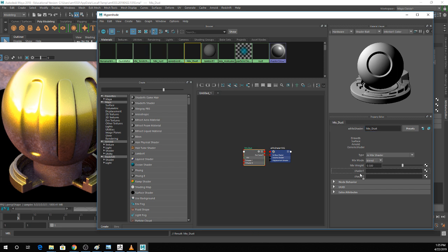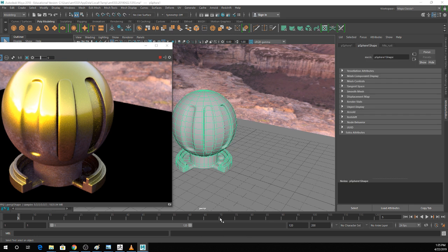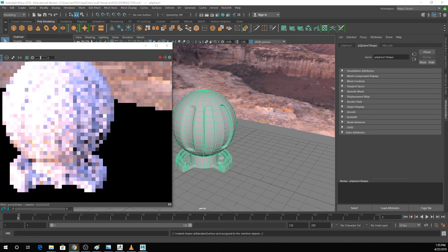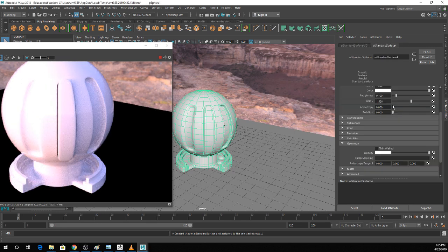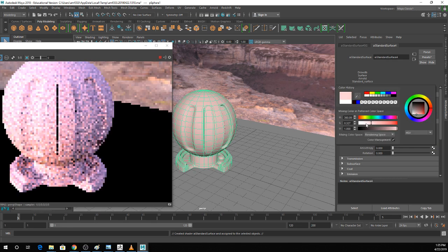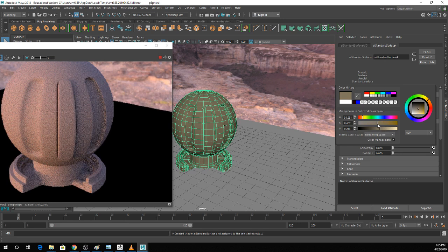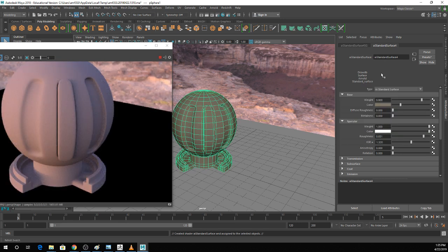For the dust I'll use my gunmetal texture since it'll be easier to show up. I'll throw in a new texture, call it 'dust,' and make it very ugly, generic, and light-colored — maybe slightly yellowish. That is close enough for the purposes of the demo.